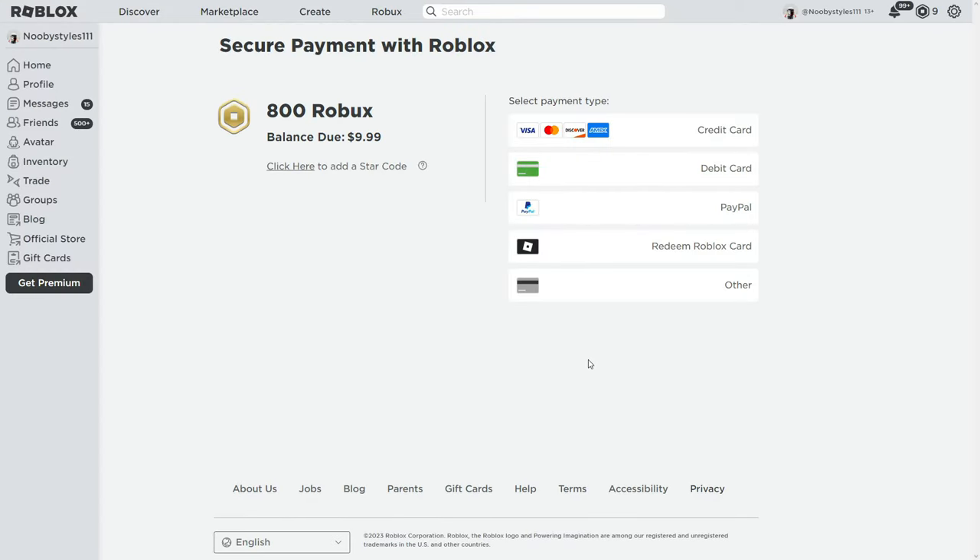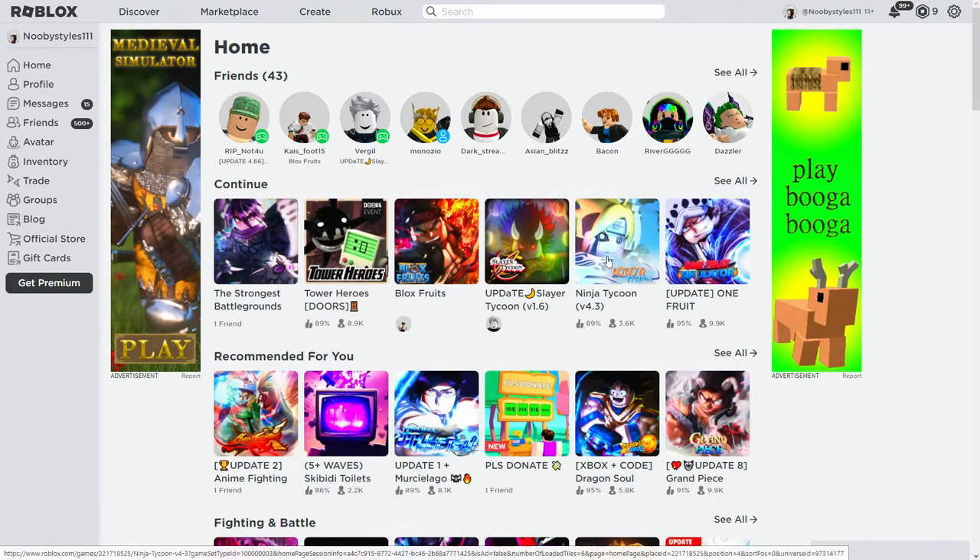Now you have to wait — at least 24 hours. After those 24 hours you should get the game pass for absolutely free. You can do this for multiple game passes — do two to four passes from the game you like, wait 24 hours, and you should get all of them for free. That's it from me — see you guys in the next video, bye!